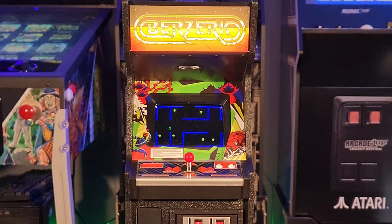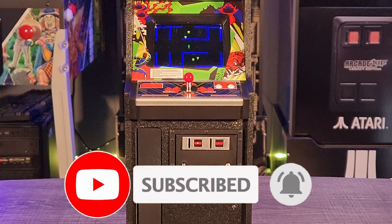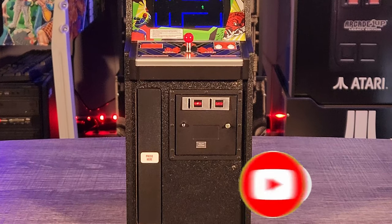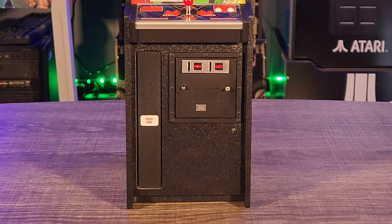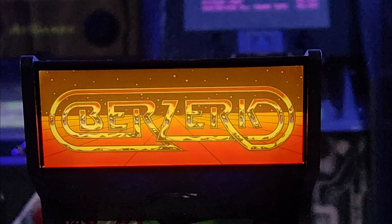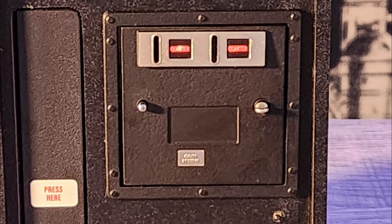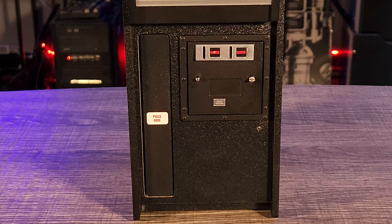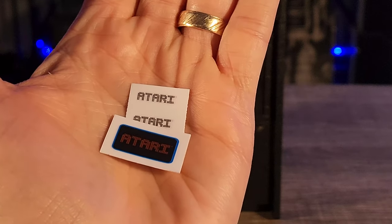And then there are the stickers. Remember how I kept mentioning this was an almost exact replica of the original? Well, the one thing missing here is the logo for the original distribution company, Stern. The Stern logo should be visible on the marquee, on the control panel, and on the coin door. Instead, those areas are left blank and New Wave Toys have included stickers with the logo for Atari. Yep, Atari.